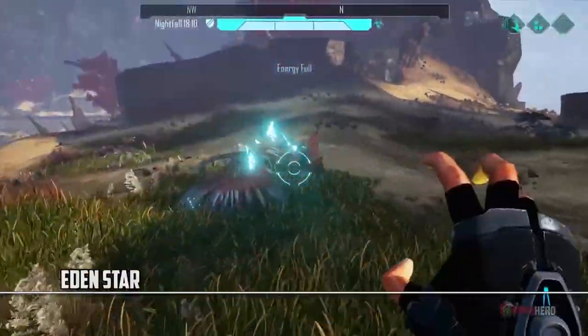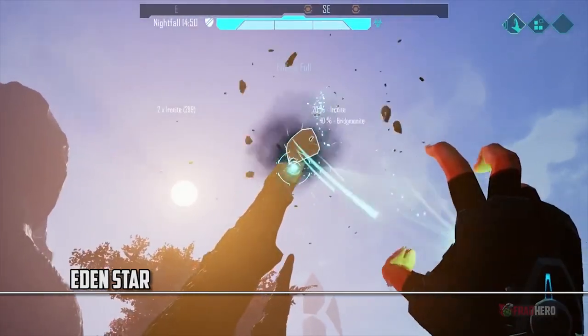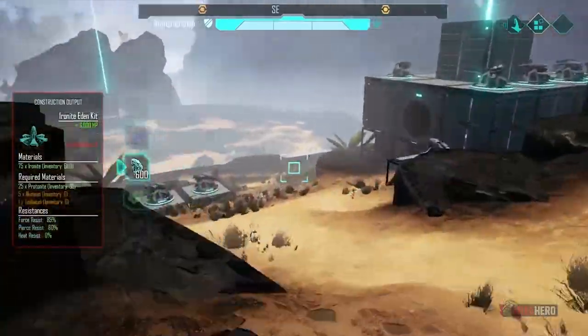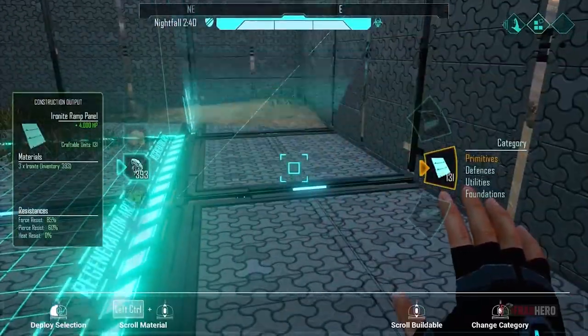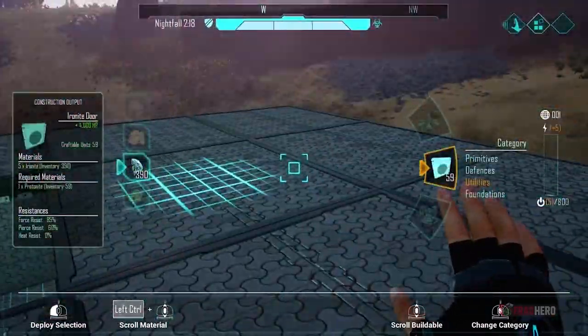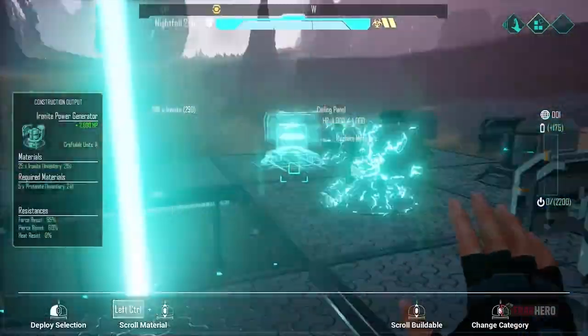If Mass Effect and Minecraft were to have a love child, Eden Star would most probably be the result. This sci-fi survival game doesn't only offer free-form construction opportunities, but it also includes innovative physics-based combat and destructible environments. The base that you build can totally benefit from energy walls, missile turrets, and the rest of the useful defenses that can be crafted with the materials you gather.